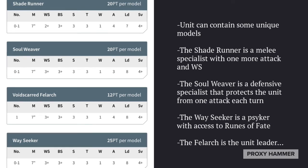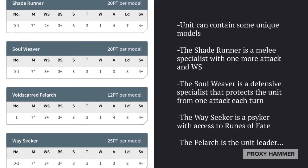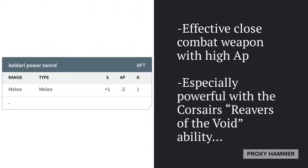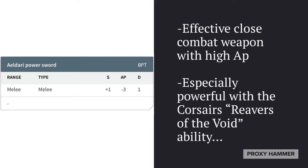The Wayseeker is basically a Psyker with access to Runes of Fate and Fortune. This is probably one of the best and biggest reasons to take this unit, because having access to Runes of Fate and Fortune is very useful, especially when using offensive psychic powers. Lastly, we have the Fel Arc, the unit leader, who benefits from one extra attack and one extra leadership over the regular Voidsguard. All models are armed with power swords — effective close-combat weapons with high AP — and they're especially powerful with the Corsairs' Reavers of the Void ability.